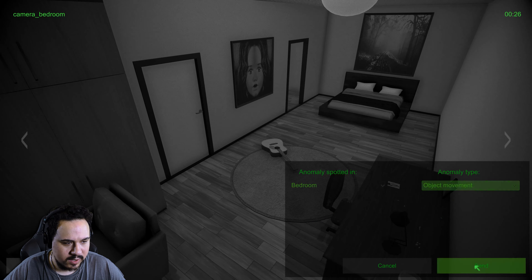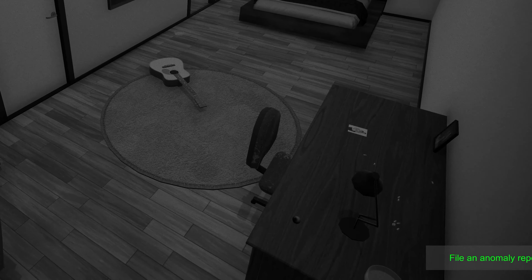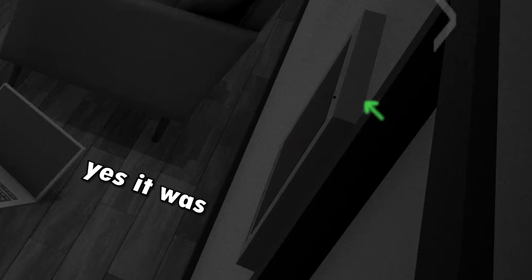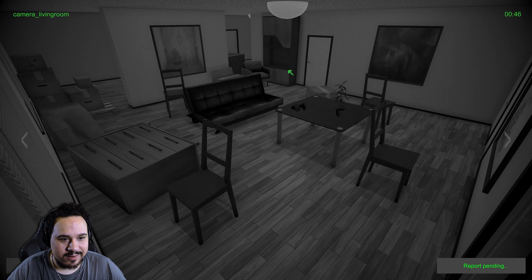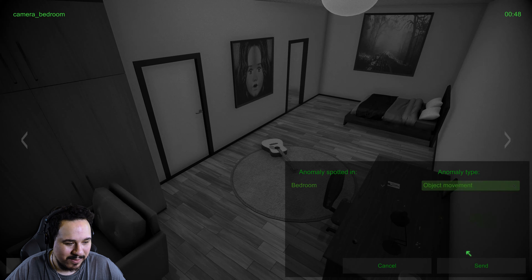Let's go to bedroom - object movement. Nothing of that sort, that's fine. Any doors gonna open? I have a feeling there are multiple anomalies going on right now that I am not aware of. I'm definitely missing out on a ton of anomalies. Let me try living room extra object - I don't know how I'm gonna do this, there's just so much to keep track of here.